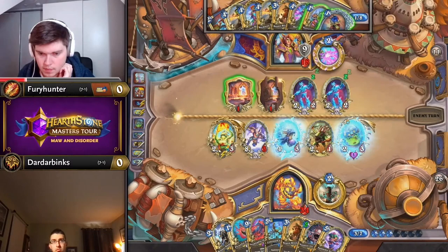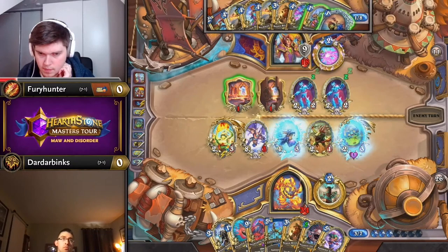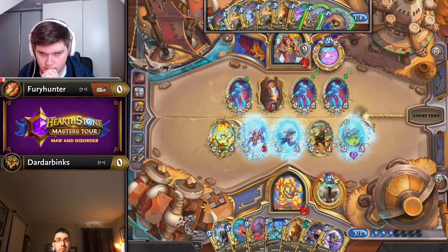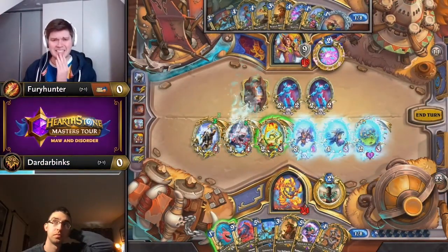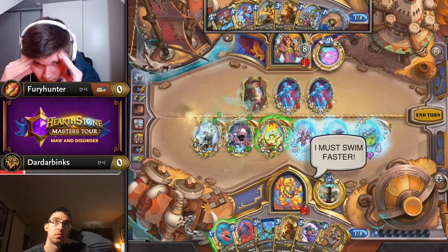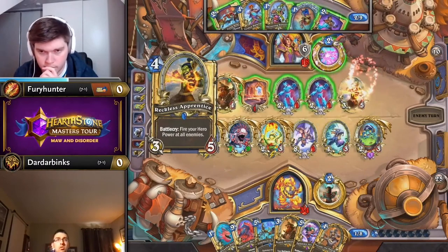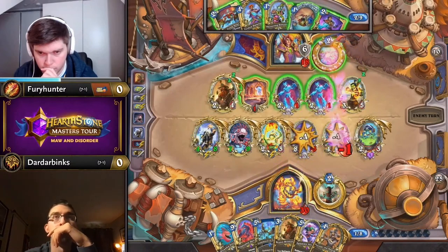Against Shaman, Fury makes another good matchup call by choosing to hold his Shivering Sorceress on turn 8, even with 1 mana left spare. This plays around both Theotar and Mutinous — the latter of which he knows is likely in hand since he saw Dardar Binks play Gorlock Ravager and end on Clownfish. Having extra minions in hand decreased the odds that Mutinous would eat Bran or Apprentice. One Apprentice does get chomped by the Bulner plus Mutinous combo, but the other surviving was essential. Bran plus the remaining Apprentice made for the perfect response, with Dawngrasp's hero power upgrading twice in one go.